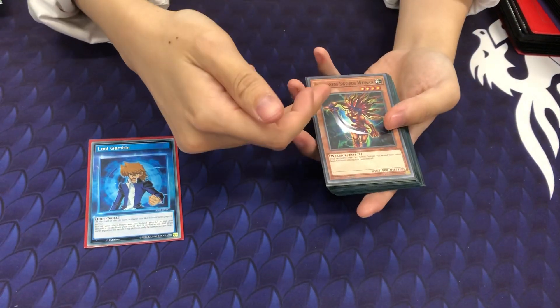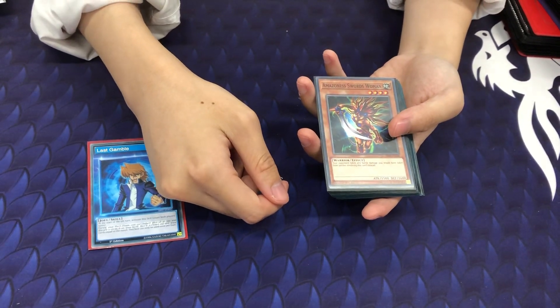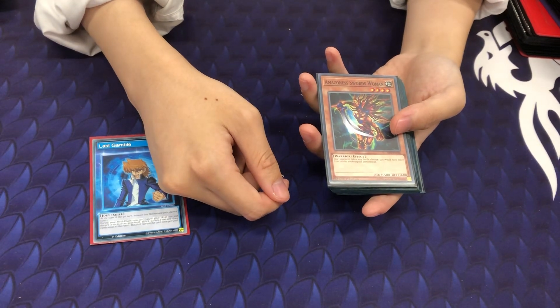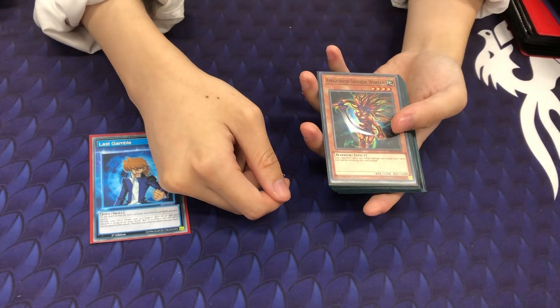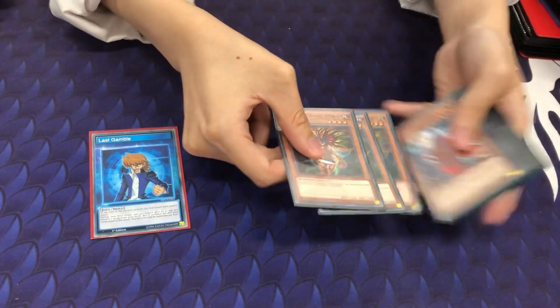The reason why is the main win condition is Amazon Swordswoman, because Blue Eyes can't get around it unless they blow up your stuff — which they don't run the spell card that destroys all your opponent's monsters depending on if you have a Blue Eyes on the field. Anyway, onto the deck profile.